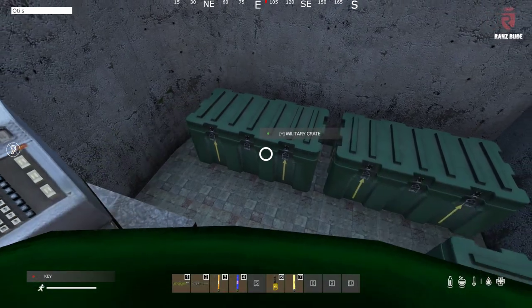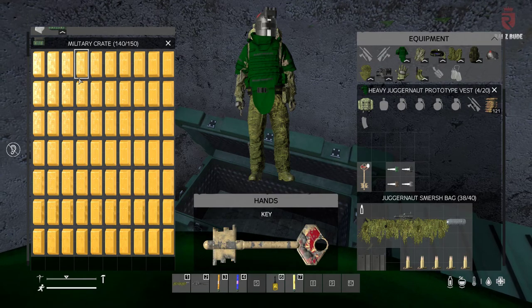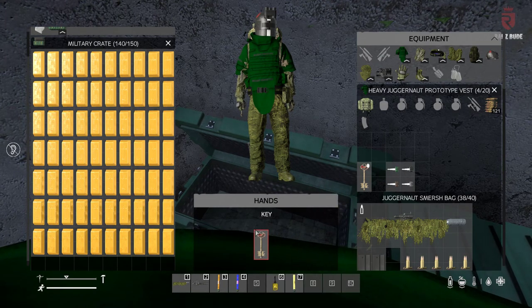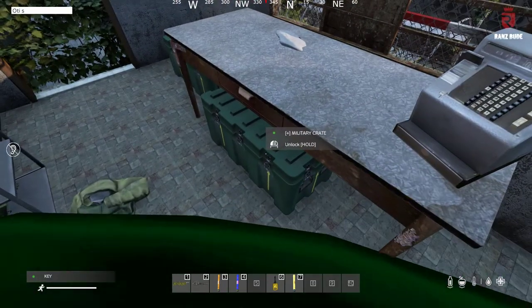It's nothing really special but you get some pretty nice gold — this is actually pretty nice. This one is ruined so we can drop that. Let's see where the green key starts — under here.